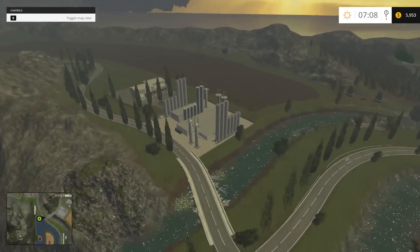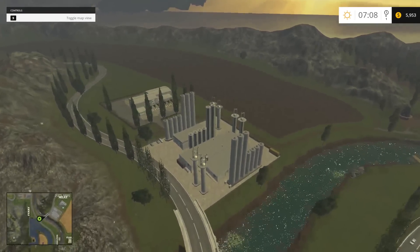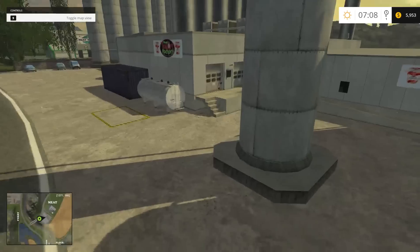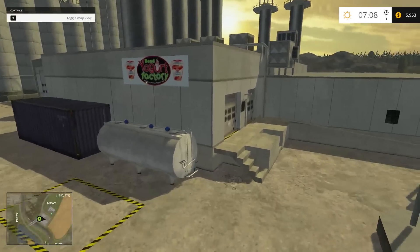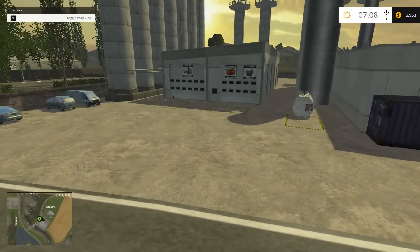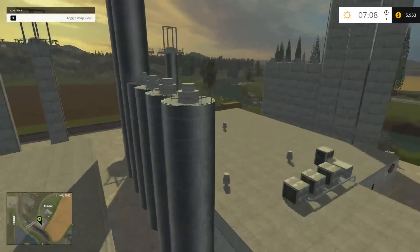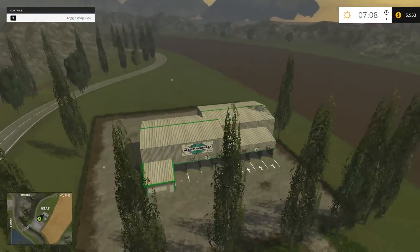Let's go over to the meat area. This is the dairy - yogurt factory. Sugar, yogurt, all that good stuff. Berries I'd imagine.